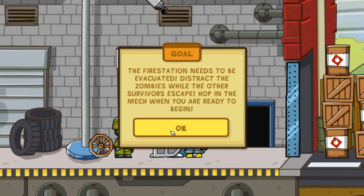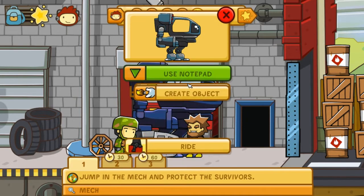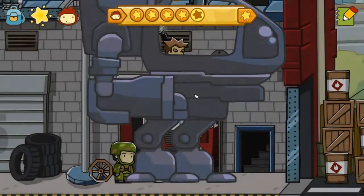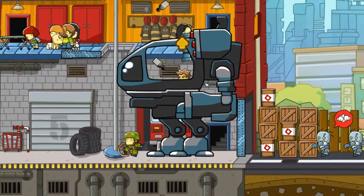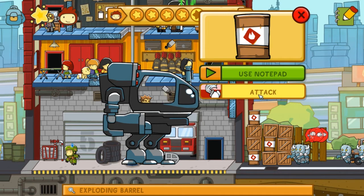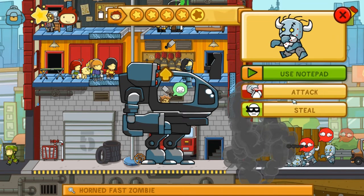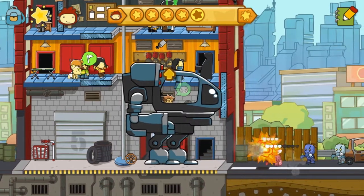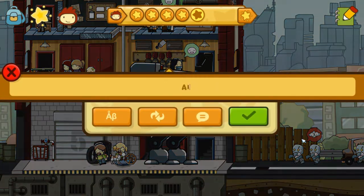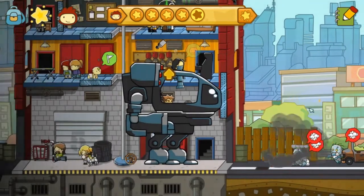The fire station needs to be evacuated. Distract the zombies while you help the other survivors escape. Hop into the mech when you're ready. I am ready — but I'm going to make this mech huge first. Look at that! Zombies are coming. To attack you just basically click and attack — you can do this with any weapon. Boom, the zombies are dead. All the zombies are coming, we'll fight them off. If we need extra help we can always get a bomb and drop that from the sky.